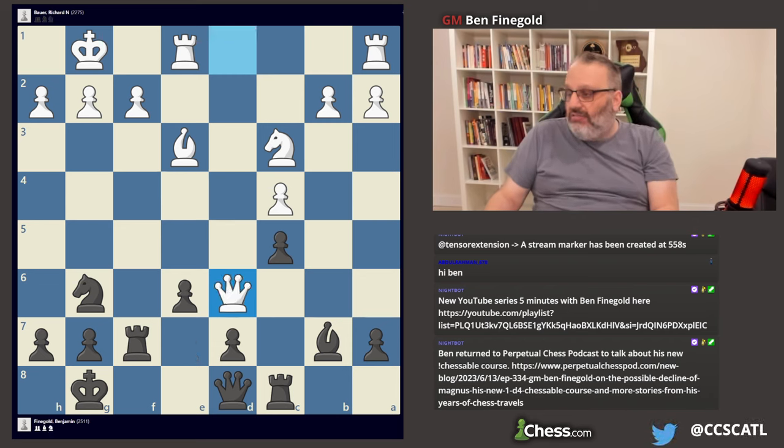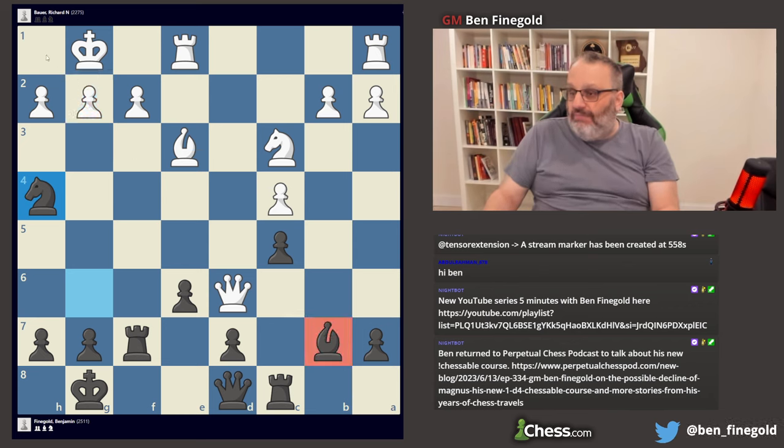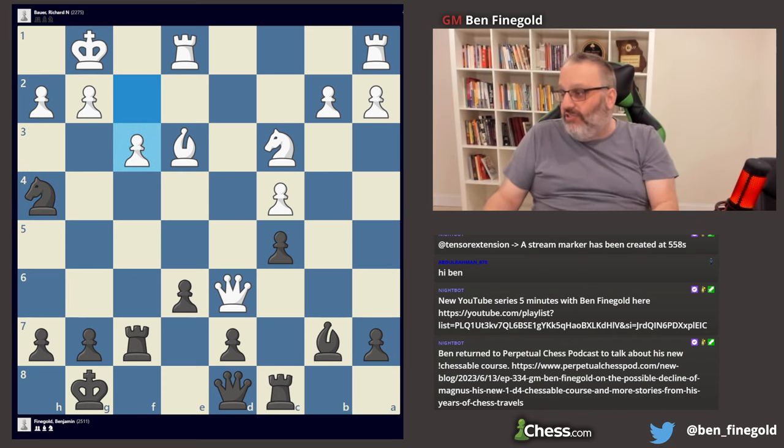So I take, and then I play Knight H4. There's no defense to G2 — no good defense. The engine already says I'm plus three. There's just nothing he can do about his King getting destroyed now. Nice Bishop on B7. He played F3, which you should never do.